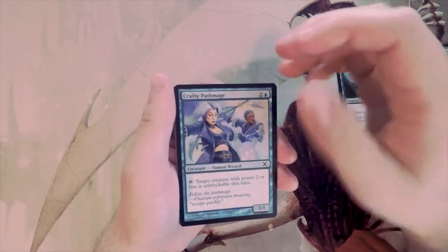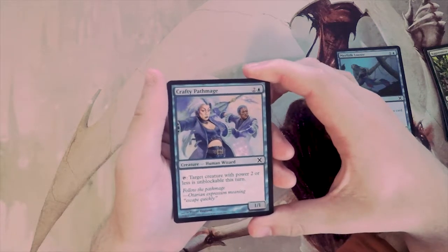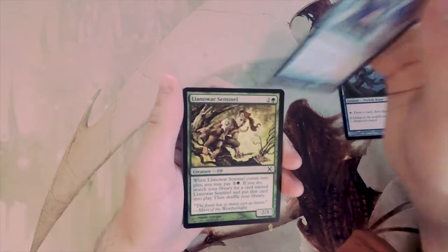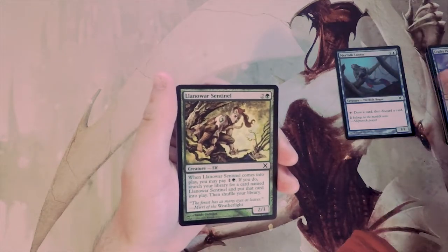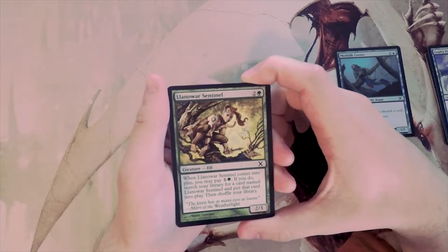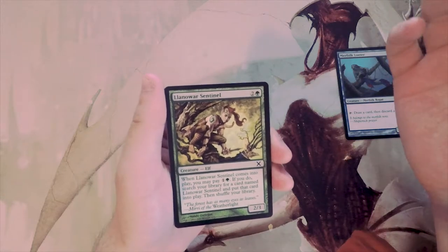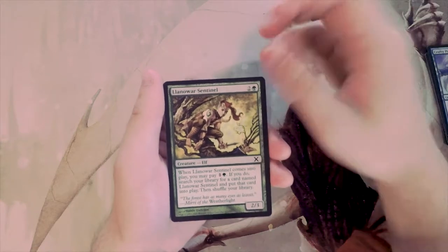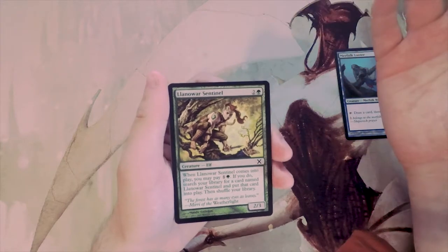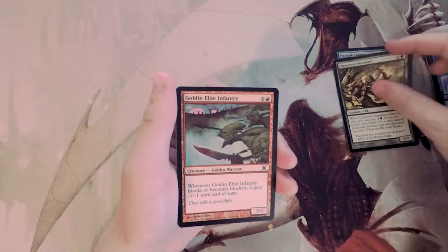Crafty Pathmage is a 1/1 for three — you can tap it to make a target creature with power two or less unblockable. Unblockable effects can be good but you really have to dedicate a lot to it. Llanowar Sentinel is a 2/3 for three — when it comes into play you may pay one green to search your library for another copy and put it into play. This is great if you get a lot of them, but I'm not sure if it's better than the Looter.